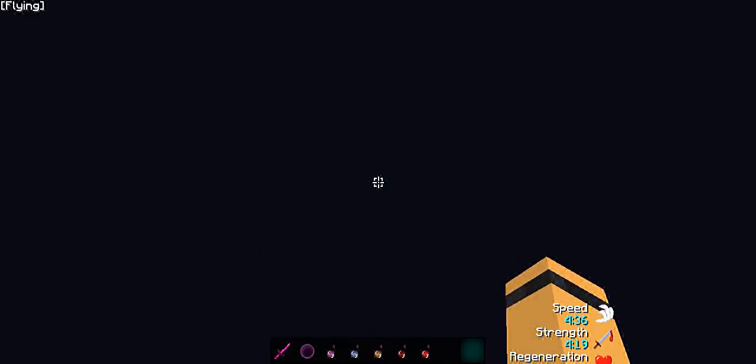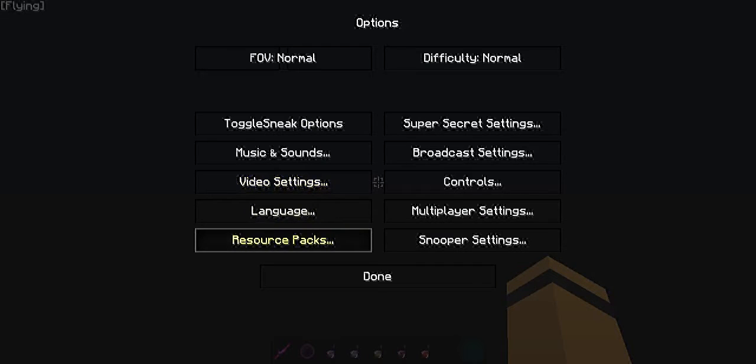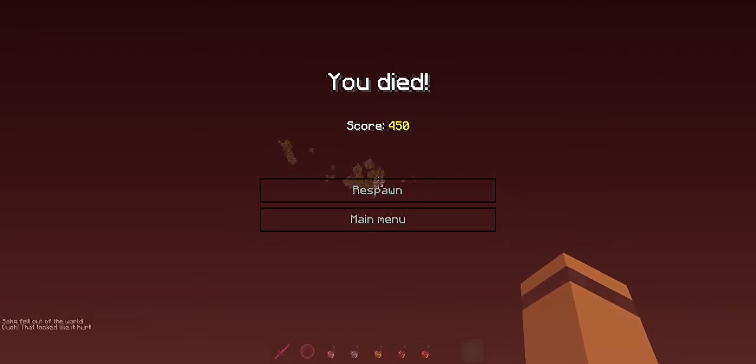This is the pack release for my — let's see — what upload, yeah, 32 pink. I made this pack — well, I didn't make it, I recolored the armor, and the sword, and the pearls, and the pots.